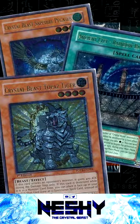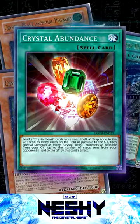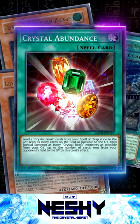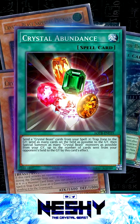Did you know when Crystal Beast was released in 2007, Rainbow Dragon wasn't actually included with them? The original way to win the game with Crystal Beast was with Crystal Abundance. It requires a lot of resources to pull off, but if you do, you send all cards on the field to the graveyard, then summon out a bunch of Crystal Beasts from the graveyard. Since your opponent doesn't have any more cards, you can attack with your Crystal Beasts for game.